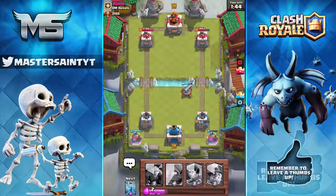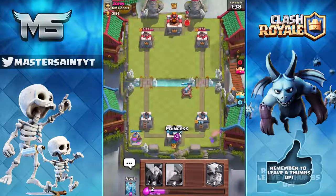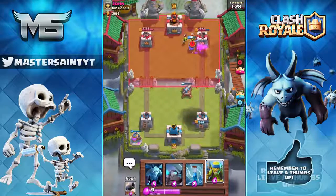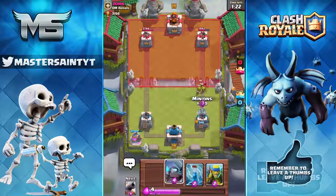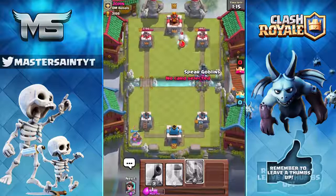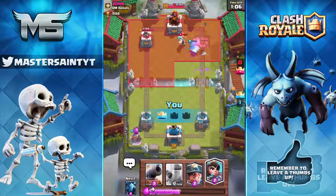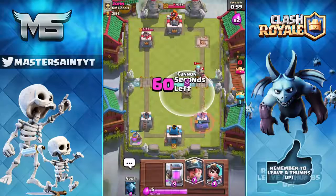We need to build up elixir and push on the right side. We drop our princess and a miner to take out his princess — a really fair trade — and then drop minions to take out the goblins. Then we drop a mini pekka to tank for the minions, add some spear goblins, and zap the ice wizard. The tower goes down — just that easy to get one quick push off. We've got one tower up and the advantage over this guy.